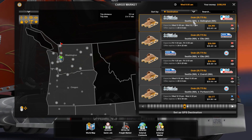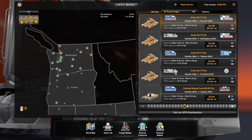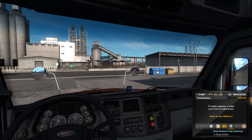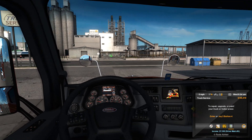It's a short little trip. Let's sort by route length. Nice little short one — Seattle to Everett. Let's take that one. Let's get this rolling. Time to get the job done.